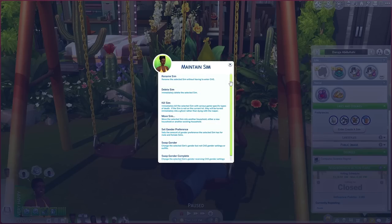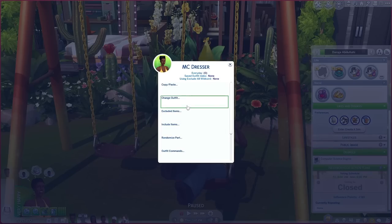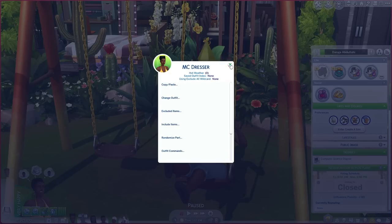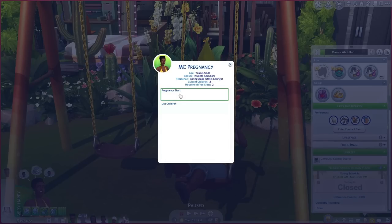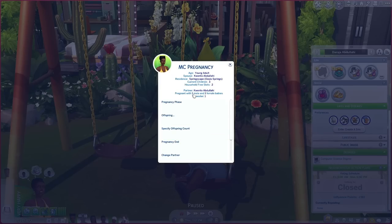You can maintain your sim, meaning you can delete, kill, or move sims where you want to. You can click on any sim and use MC Command Center, which is why the options are so broad. The main thing I love MC Command Center for is MC Dresser — I can click on an outfit and she's already dressed in it without needing to use an in-game interaction. I also use it for MC Pregnancies: I can start a pregnancy with a specific sim and choose one girl and one boy — maximum two — and it says pregnant with one male and one female.